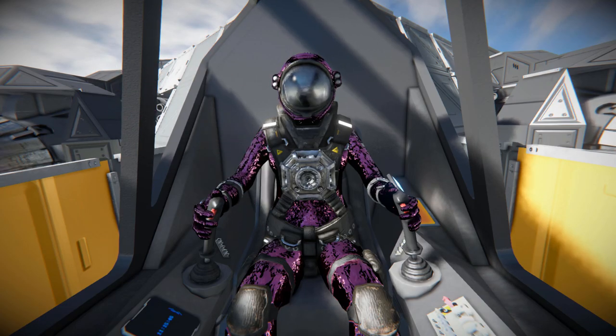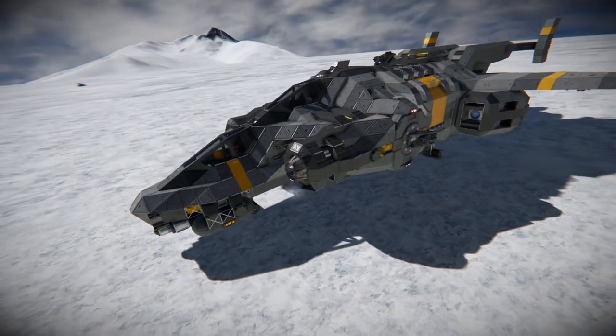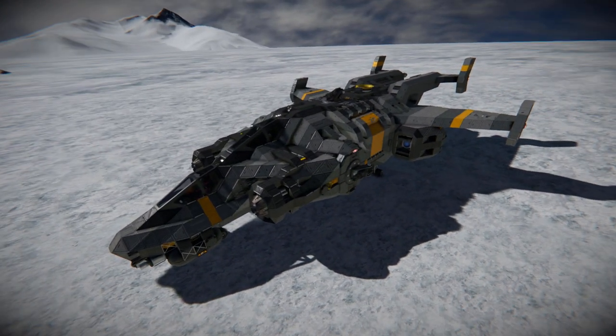Hello and welcome back to another Space Engineers Showcase video! In today's video we're looking at another dropship, and this one is called the Pegasus A-Class Dropship, which is this lovely thing right here.